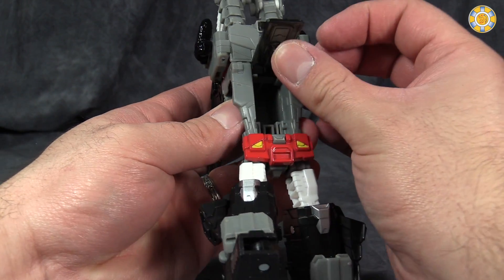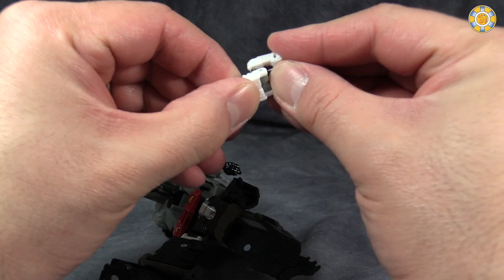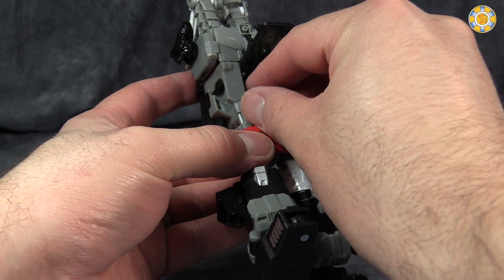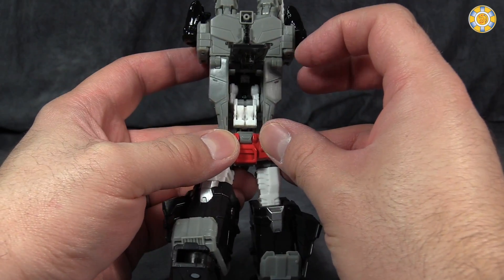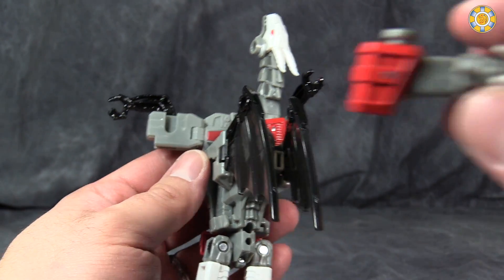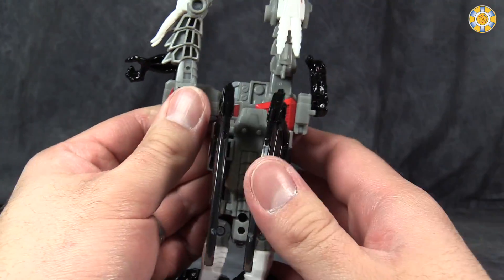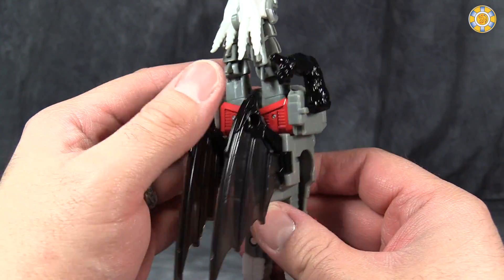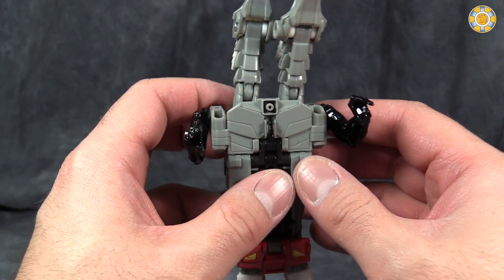Then we come to the belly of the beast — open it up — and we can put the Titan Master inside. Make him sit, or put him in a sitting position like that, and he will fit right in there and sort of peg into place, and then we can close the tummy up. One very odd thing I've noticed is that the pins here slide out quite a bit, and I end up having to re-lock them in place a lot. I guess they're just not in there all that tight.